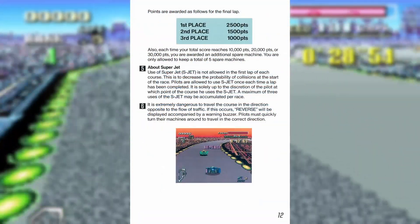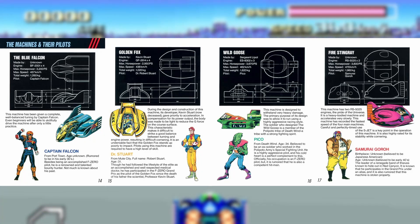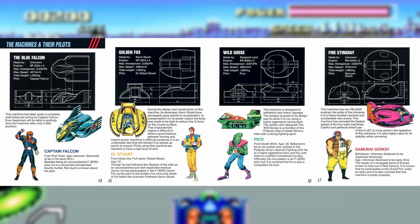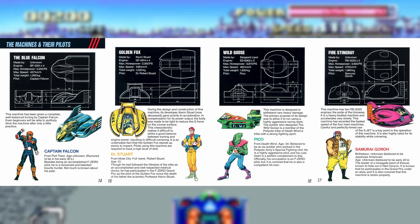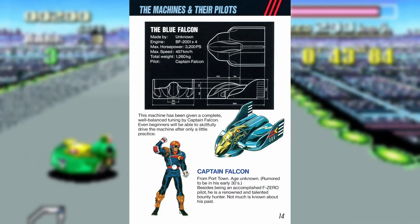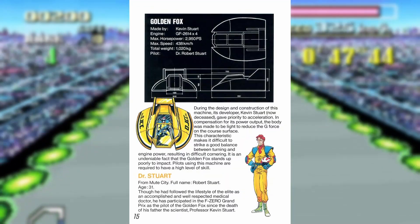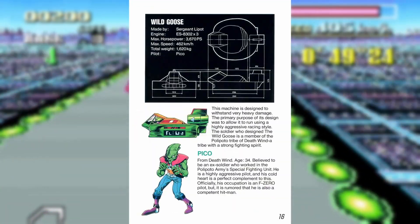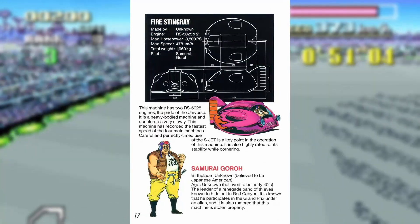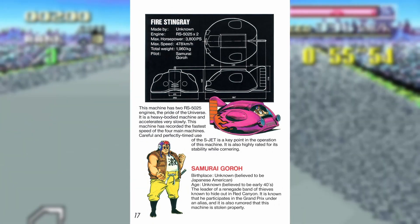But then we get back to the lore — the machines and their pilots. This is a four-page spread of our main characters in the original F-Zero. With equal billing, Captain Falcon, Dr. Stewart, Pico, and Samurai Goro all get detailed descriptions of both themselves and their vehicles. It's here that we learn for the first time that Captain Falcon is a bounty hunter, that Dr. Stewart is racing the Golden Fox since the death of his dad, that Pico is a fucking hitman, and that Samurai Goro's hot pink monstrosity, the Fire Stingray, is probably stolen. It's the best.